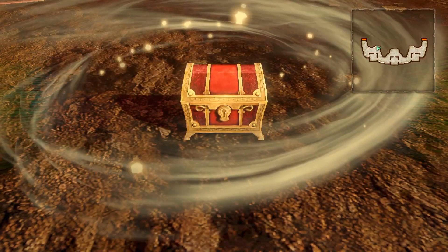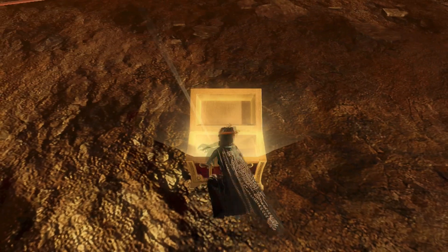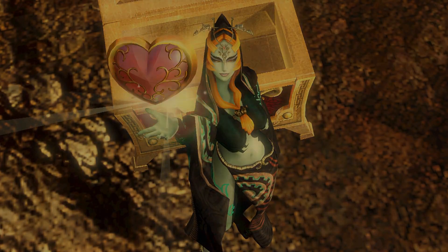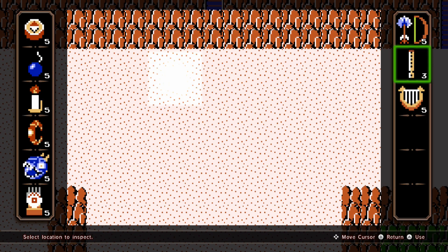If you achieve A rank battle stats, a treasure chest will appear with a full heart container. Use the recorder here and the enemy will appear.